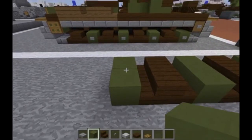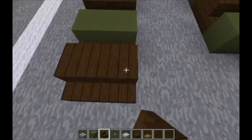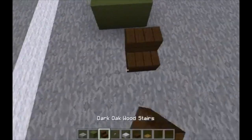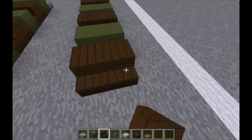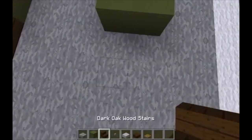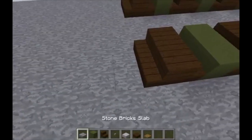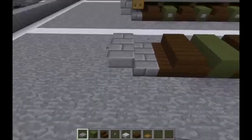Now that we've done that, do another set of three things like this — two more rows of stairs, then another row of green hardened clay, then more stairs, continuing that pattern one last time. Then place two bottom slabs on either side and two top slabs right behind them.